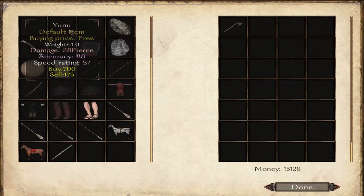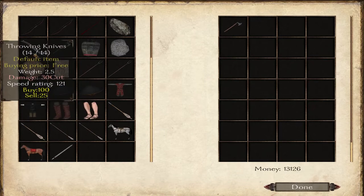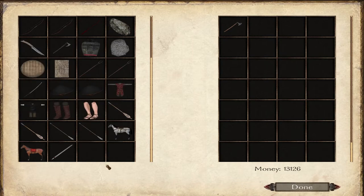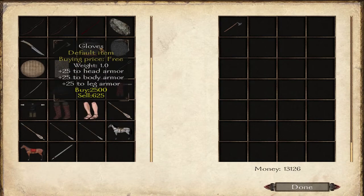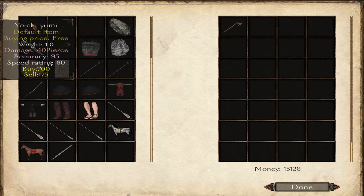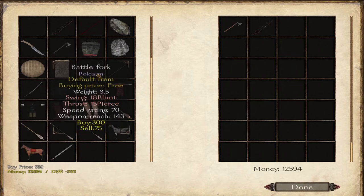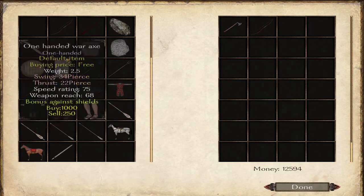I do want to go to the marketplace and see if there is a weapon - a one-handed weapon. I'm not really sure if I want to be using an axe or I would like to have a regular samurai-type sword, because that would be absolutely fantastic. This is a default item, buying price is free.